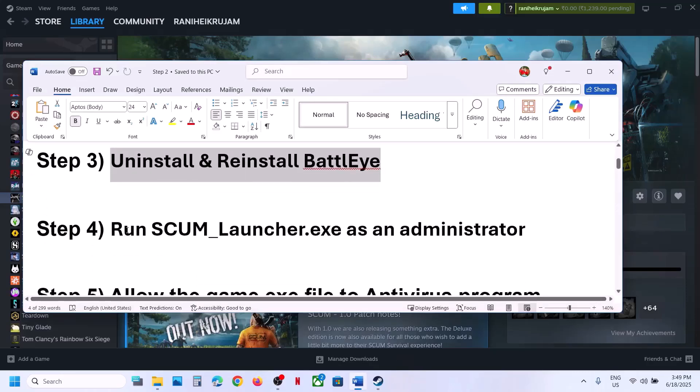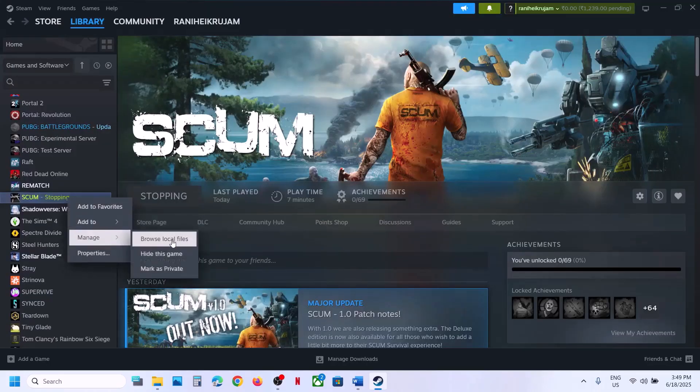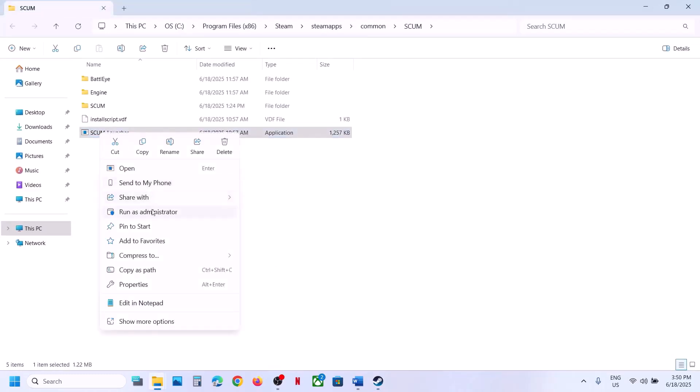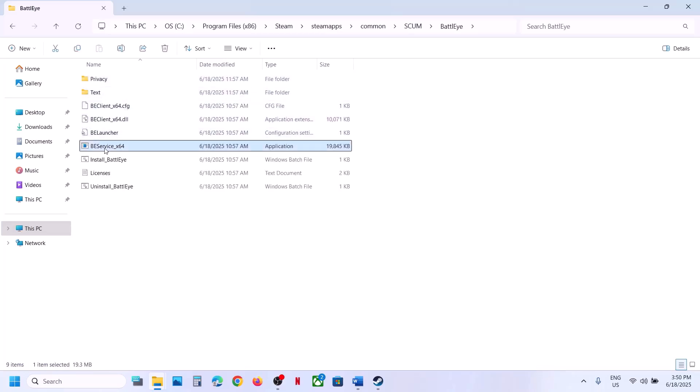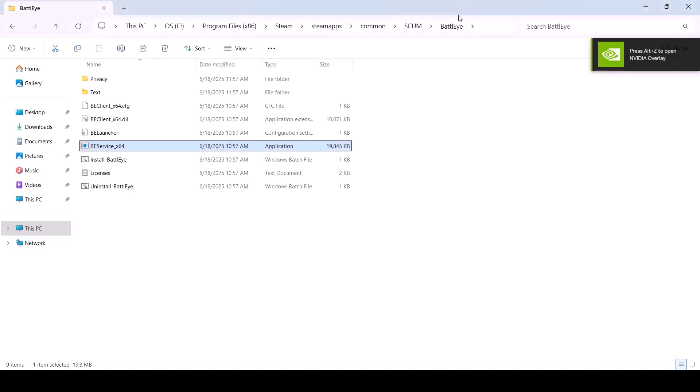If still not working, the next step is to run the launcher exe as an administrator. Right-click on the game, select Manage, click on Browse Local Files. Right-click on the launcher and click Run as Administrator. You can also right-click on the BattleEye service underscore 64 file, run as administrator, click Yes to allow, and try to launch the game.